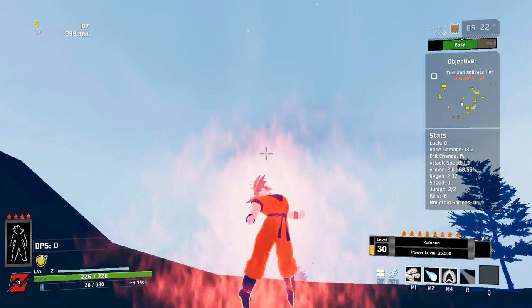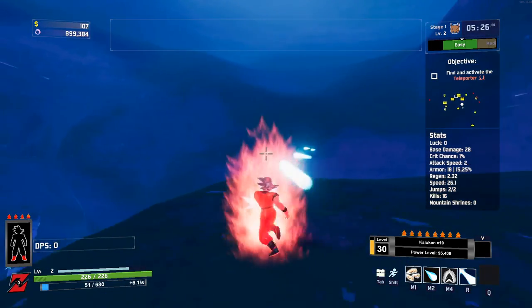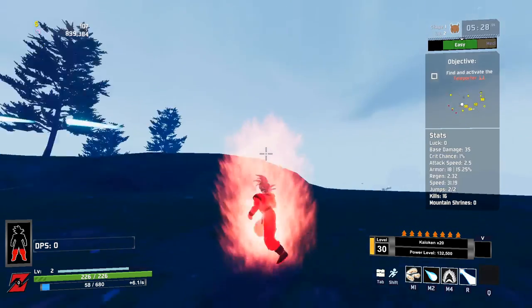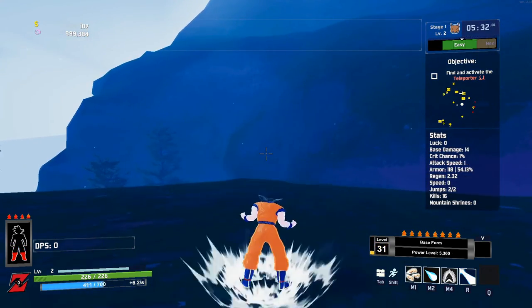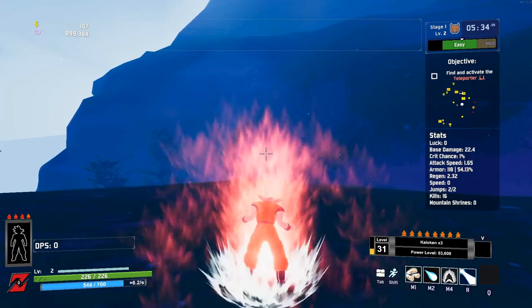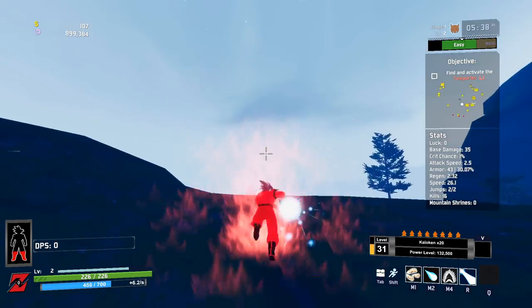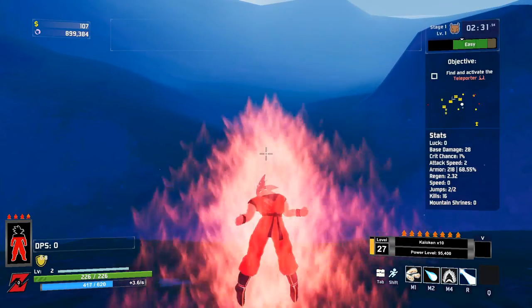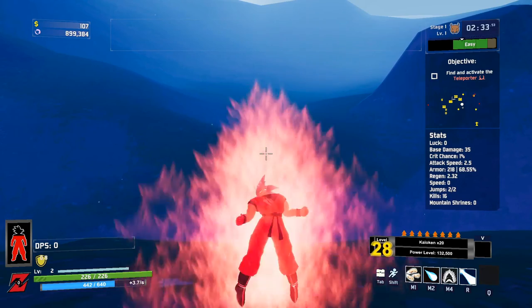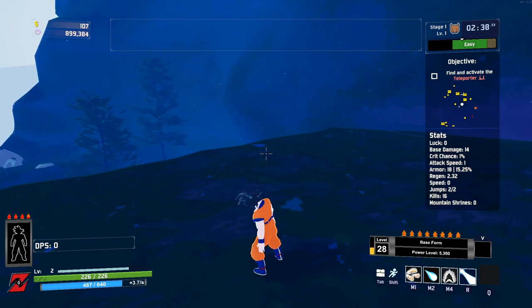We're going to take special notice of Kaioken. Because once a form reaches level 5, you're actually able to use it in tandem with that form. Doing this, you have to be careful — if you push it too far, as indicated by the Goku on the left of the screen, you will actually be stunned, depending on which form you're in and how high a level of Kaioken you're using. The higher the level and the stronger the form, the longer the stun.